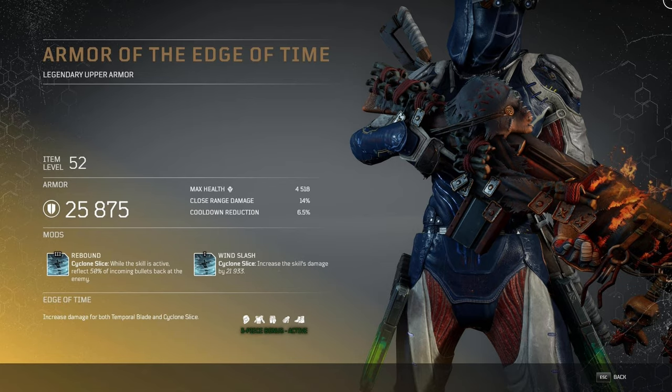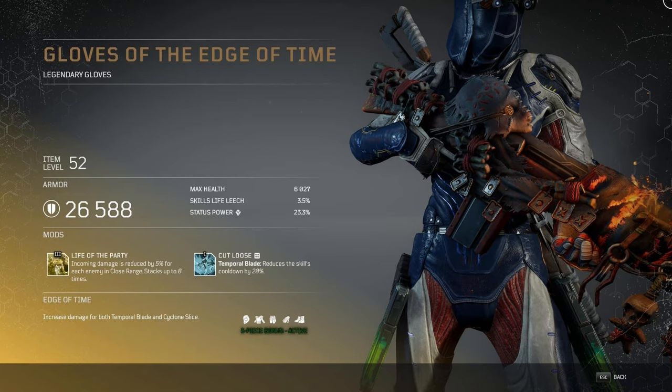It's clearly going to be a very specific style of play. Moving on to the Gloves of the Edge of Time — we got a level 3 mod Life of the Party: incoming damage is reduced by 5% for each enemy in close range, stacking up to 8 times, so up to 40% reduction potentially. The level 1 mod reduces Temporal Blade's cooldown. This is definitely going to be favorable for a tanky version of this class — you're reflecting bullets, reducing close-range damage, and also dealing a lot of damage up close. You may need to mix skill trees a bit.